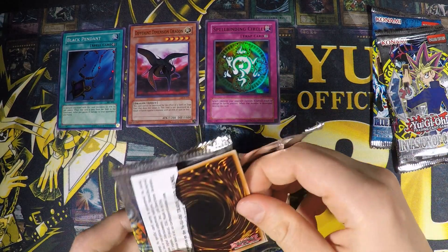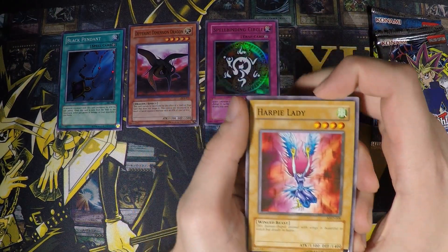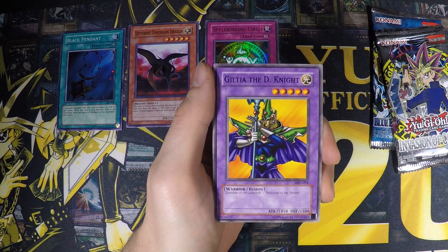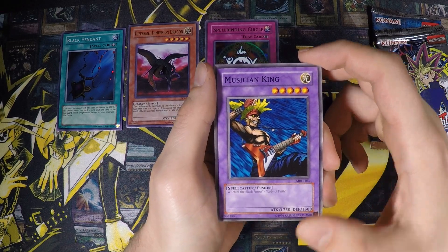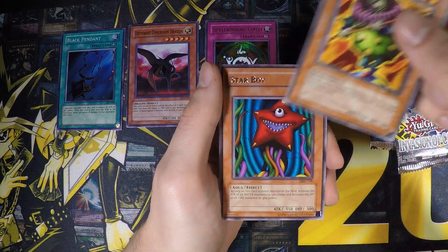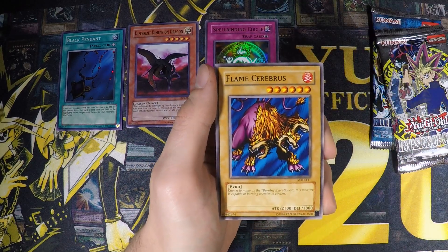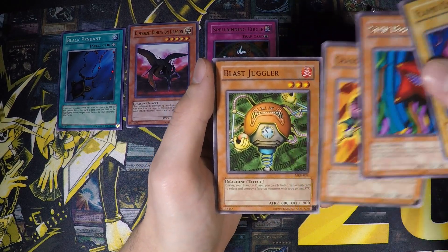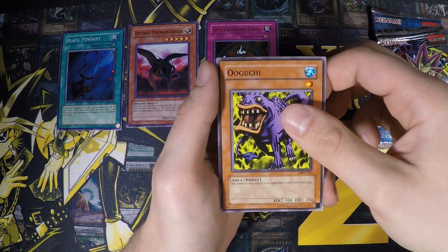I don't know what Salo Kaiba pulled — he told me he already recorded the video but didn't tell me if his pulls were good or not. We have a Harpie Lady with the censored artwork, Giltia the D-Knight, Musician King — the weirdest fusion monster ever, it's like two ladies and they become this rockstar dude. We have Crass Clown, Starboy — definitely the strongest and best rare in the whole set — Flamesaurus, Blast Juggler, Battlestir, and Ogochi.